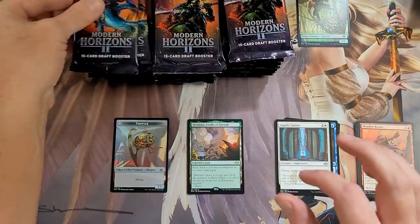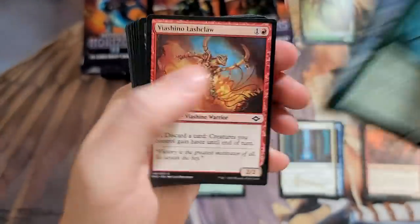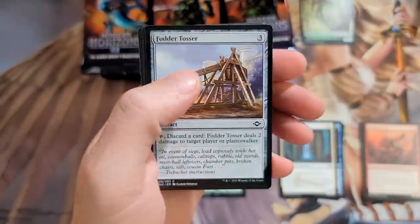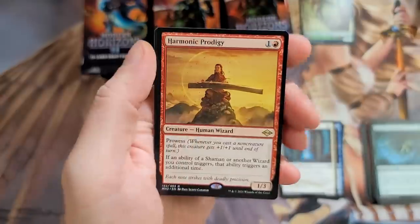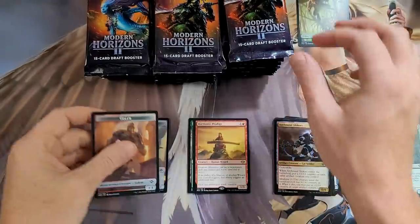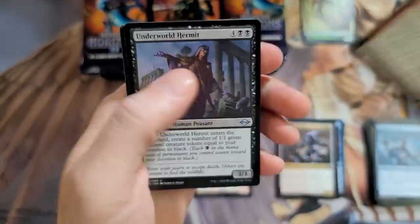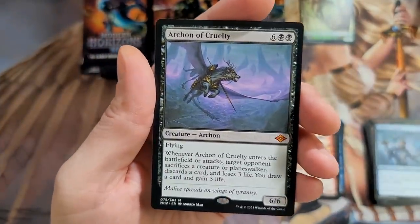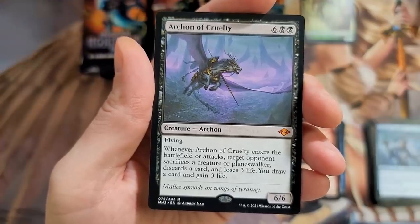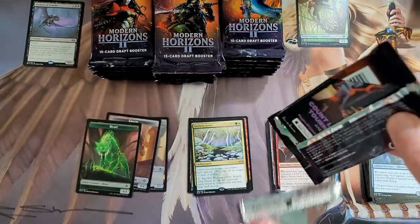Starting things off good — Yavimaya, Cradle of Growth. I still have a very big heart for draft booster boxes, I really do. I think these boxes go for like 300 bucks. We're gonna have to pull a decent amount of fetch lands for sure. Harmonic prodigy — okay, not too good. We got a Captain Ripley Vance, underworld hermit, Grace Sterling Grove. And whoa — double rare pack! That is our first mythic. No foils yet out of 36 draft boosters.